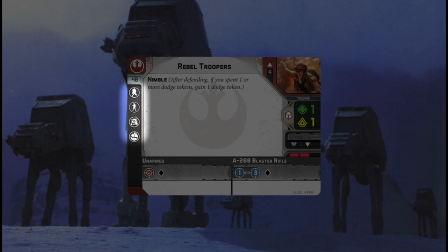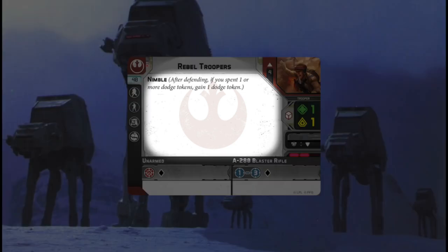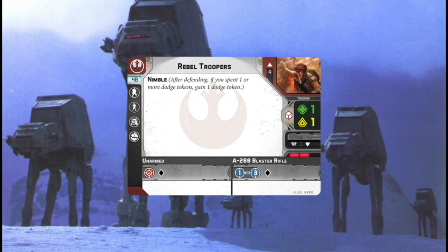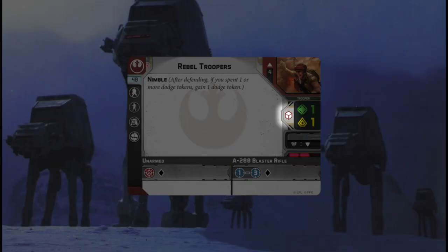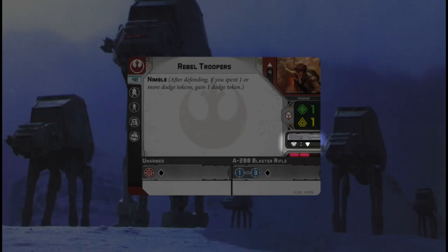You can take one upgrade card per upgrade item. In the center of the unit card, you're going to have any special rules that unit has — in this case, Nimble — and a description of how it works. Then on the far right, you're going to have the defense dice that they roll, as well as the number of wounds and the morale of the unit. Coming down, you'll have the offensive and defensive surge slots. The top slot, which is grayed out for the Rebel Troopers, shows what they convert offensive surges to.